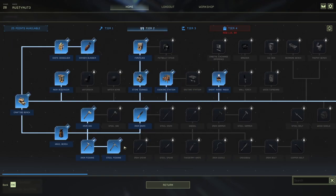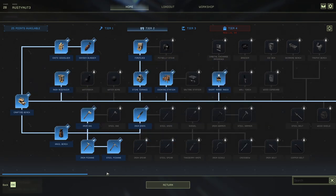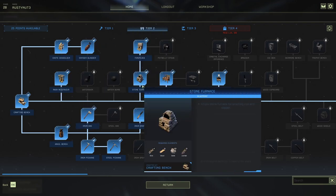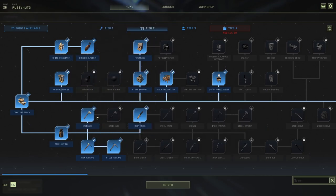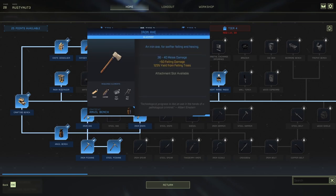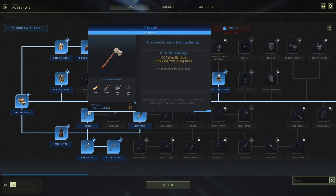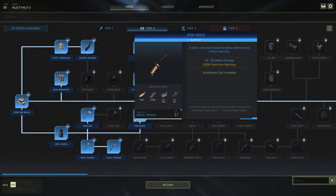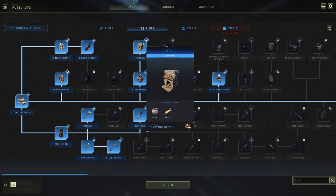Just unlock what you actually need as and when you need it. Just because you've got the points doesn't mean you need to use them. You want to get to iron tools as soon as possible, so obviously you're going to need the stone furnace so that you can get the iron to get the anvil, and then you can start unlocking things. In the open world I'll probably get the iron axe, especially if you're new. On a mission, we just stuck with stone and used the pickaxe and knife from the workshop.